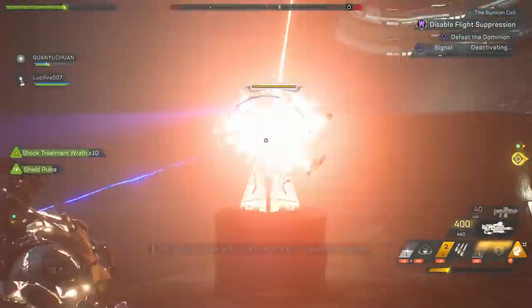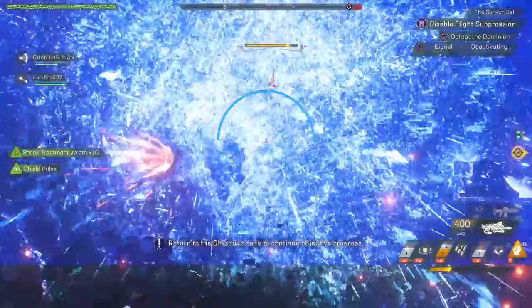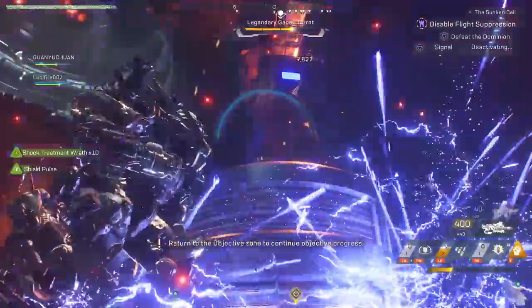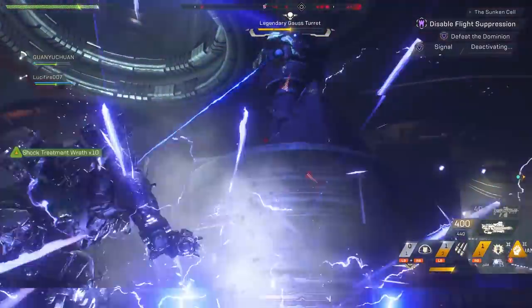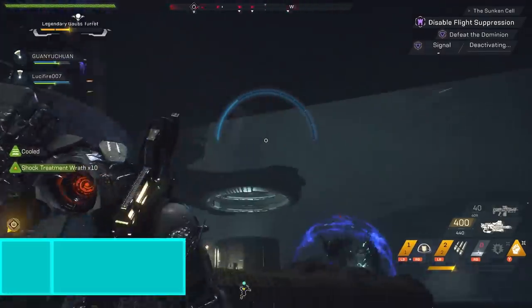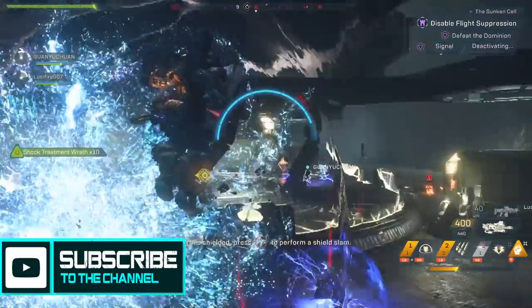This stronghold itself I believe is the best stronghold by design that we have seen so far in Anthem. It has plenty of combat opportunities, team coordination, and a very unique aesthetic to its level design. It's also broken up into these different cells underwater which allows team members to not get too far ahead and work together to work their way to the top of the facility above the water. This entire facility is underwater, thus the name, the Sunken Cell.